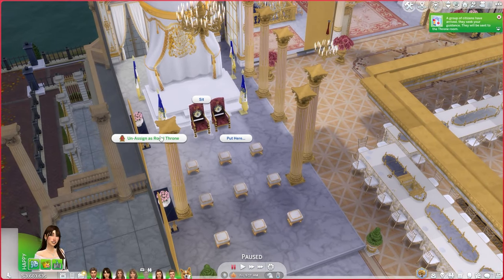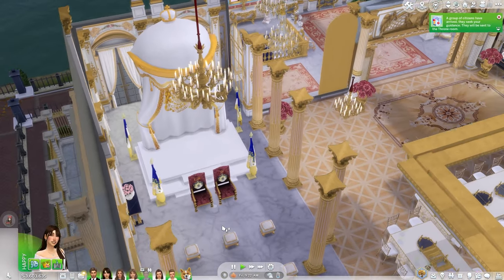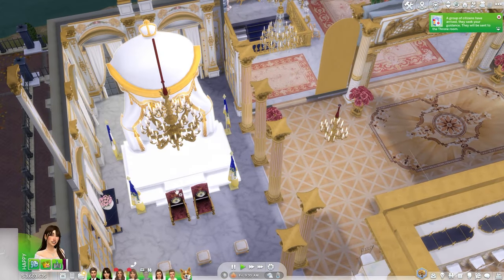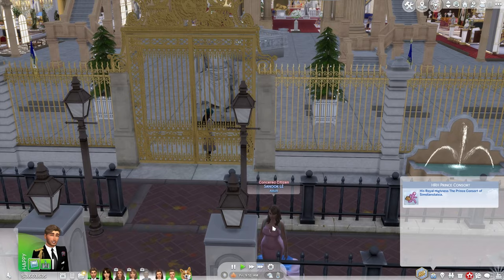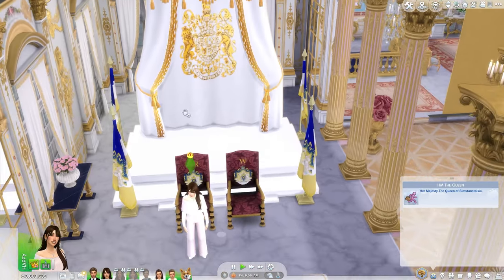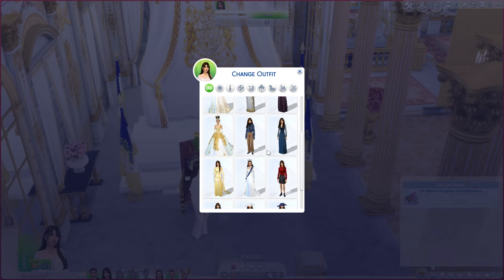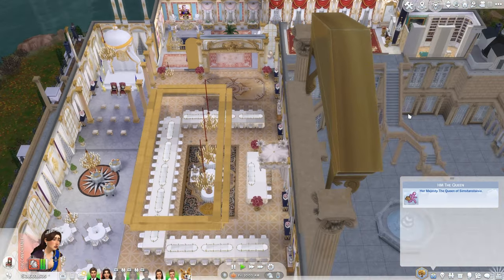Eleanor, go sit on your throne! You really do need to put all of the room markers down because that's where everyone goes. This is the concerned citizens duty - go to the throne room, sit down, we need to give some advice. Some of these are nobility and some are randomized, which is interesting. I'll put Eleanor in something more regal for this.